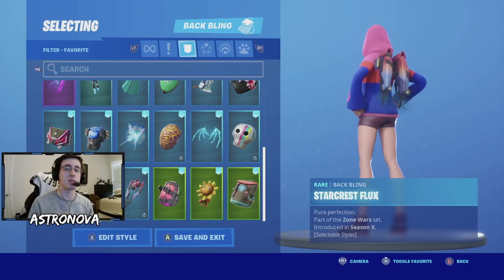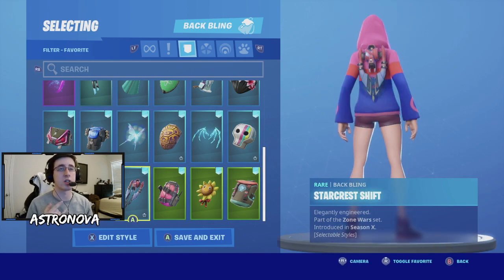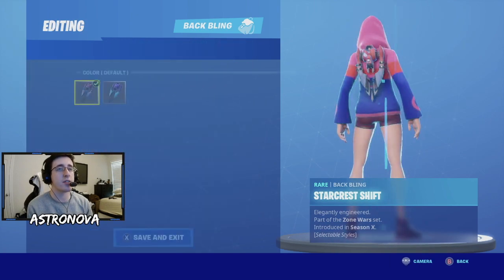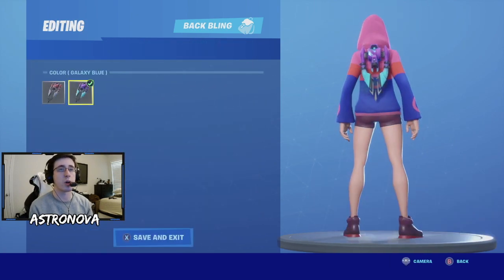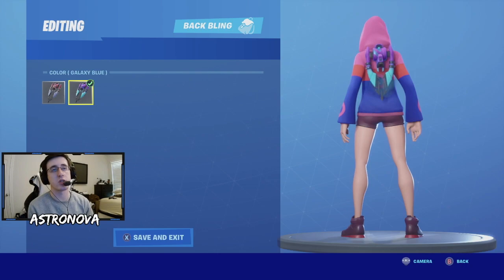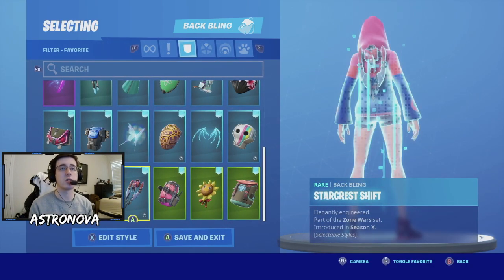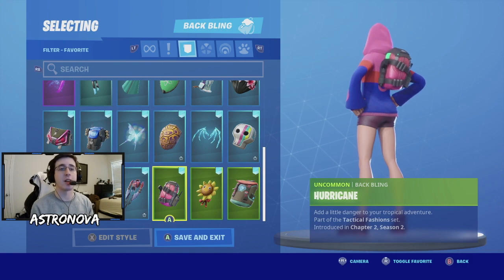For our next two back wings, we have ones that are very similar to one another - you got them both when Fortnite introduced zone wars. The first one is star crest flux and the next is star crest shift. With the red and the blue they go well with Iris, but you can also choose the purple and blue colorway for more contrast. For our third-to-last back wing we have hurricane.